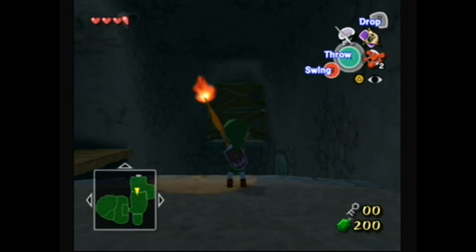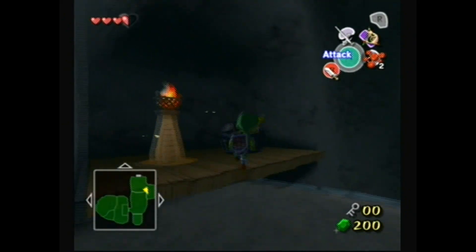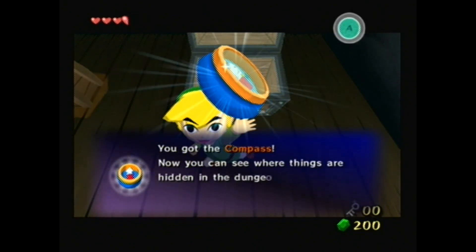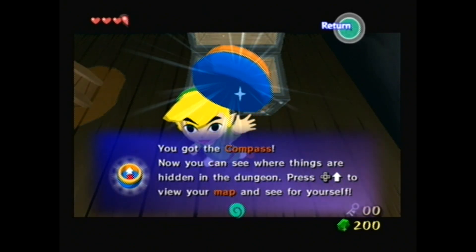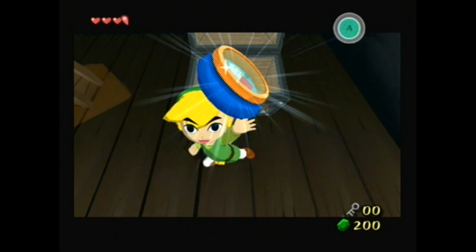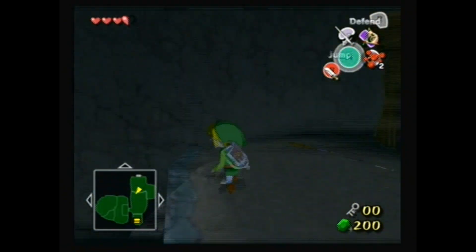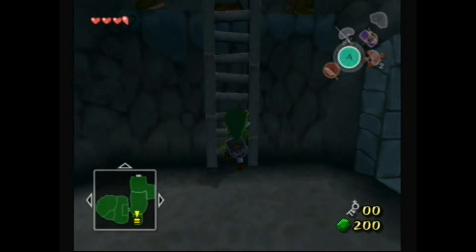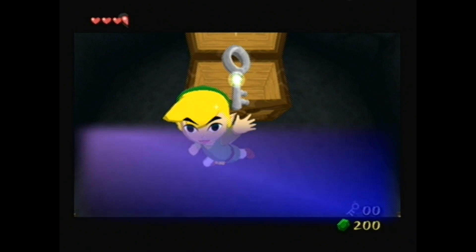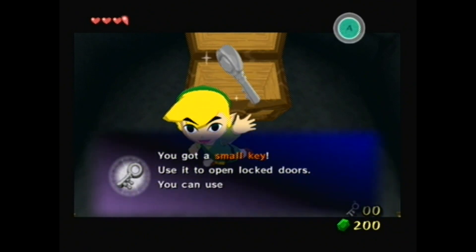You can throw stuff. Link's a good thrower — he's the best thrower in the franchise. I can't throw to save my life. It's a compass! I always thought the needle on the compass in this game looked like an ice cream cone. Just watch — does that not look like ice cream to you? I always thought it looked like ice cream.